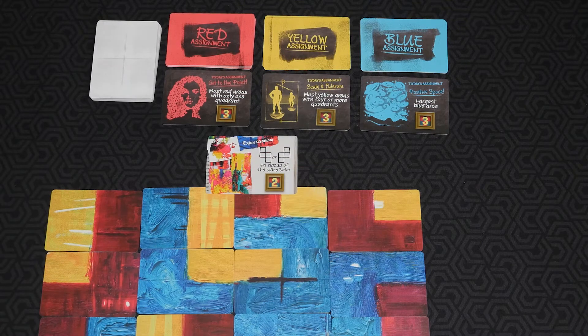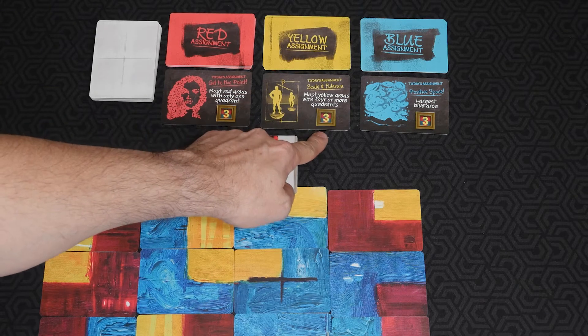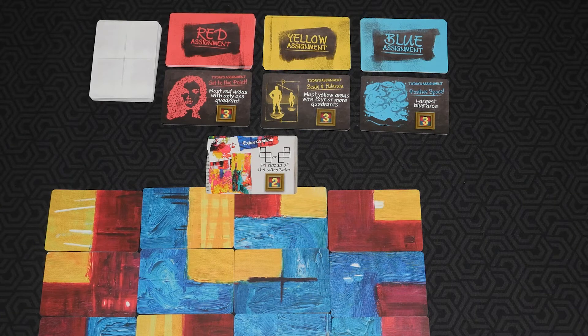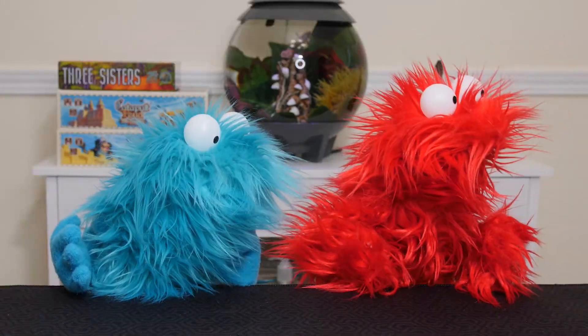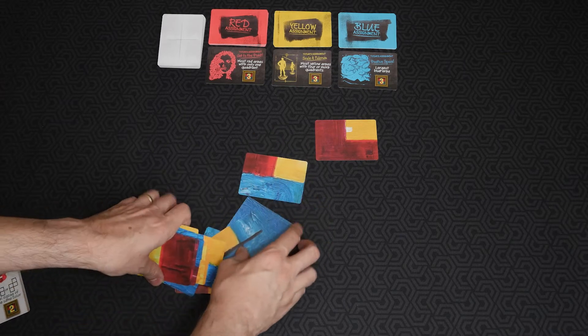After round one, you'll score your inspiration card if you choose to reveal it. Then claim assignment cards from left to right. Only one player can claim each card. If there's a tie, the teacher's pet claims it. Shane! Next, you pick up all the canvas cards, shuffle them, and go to round two.